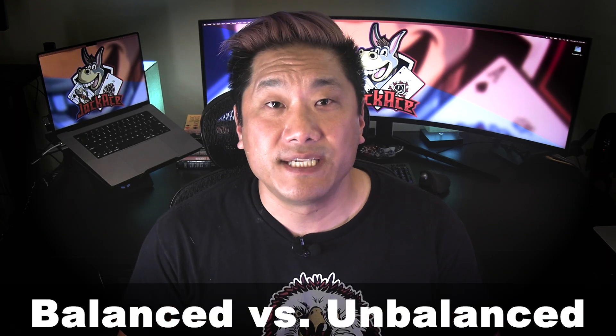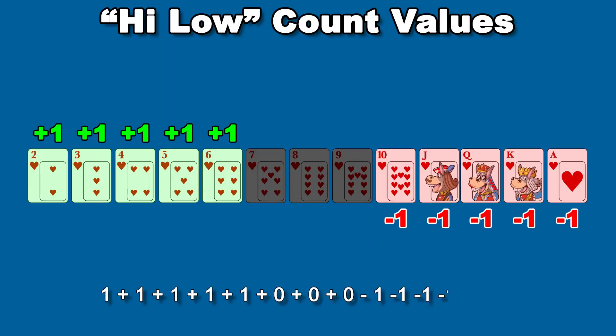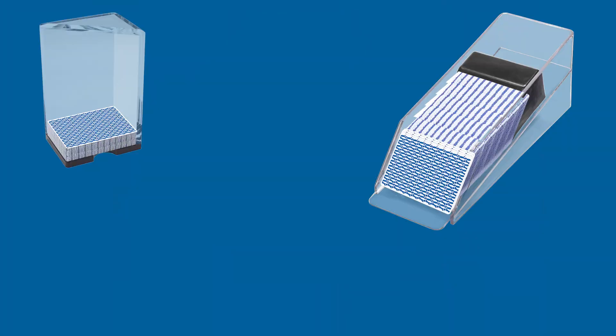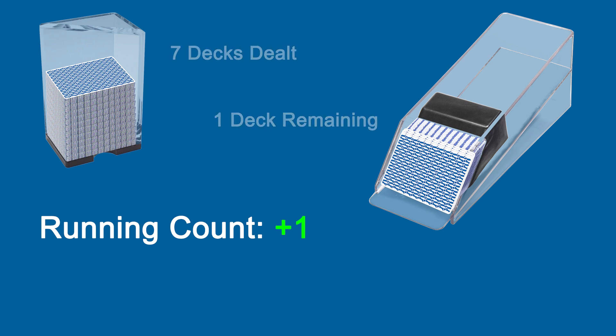But having a running count of plus 6 isn't enough to determine whether you have a large advantage. A running count of plus 6 with 1 deck remaining is very different from plus 6 with 8 decks remaining, so there has to be a way to normalize the running count. In the vast majority of systems the count is balanced, meaning if you count through a complete 52-card deck you'll start and end with 0. To convert your running count into what's called the true count, you divide your running total by the number of decks remaining. So a running count of plus 6 with 6 decks remaining is roughly equivalent to a running count of plus 1 with 1 deck remaining.